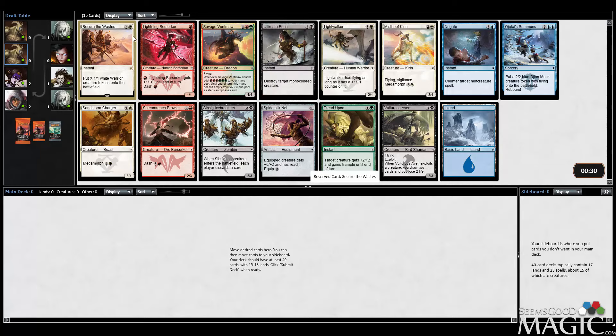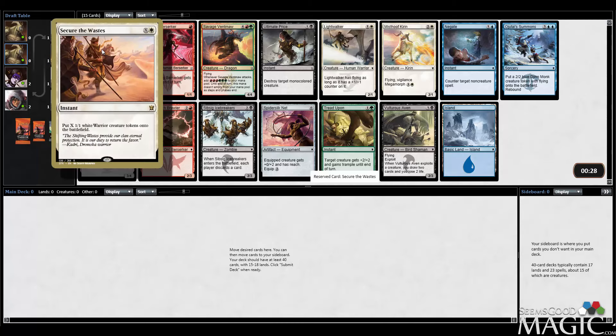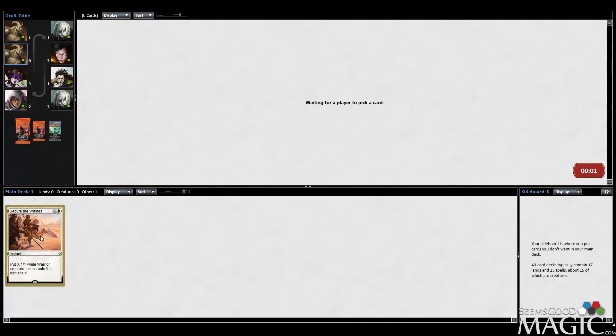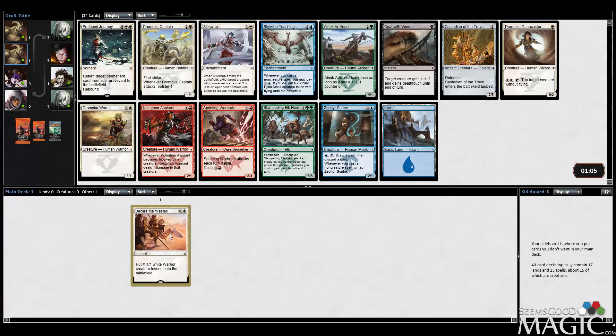I know Ultimate Price is premium removal and all, but the thing about Secure the Waste that's kind of overlooked is how good it is in mid or late game. I won't say it's good in early game, but mid or late game it's a pretty phenomenal card. There's been many times I've drafted this card and three-for-one'd my opponent — my opponent attacks with three creatures, I make four dudes and block in a way where I kill all their guys. And then late game I'll make like seven guys and you just win. It's a really strong rare and definitely worthy of first-picking.